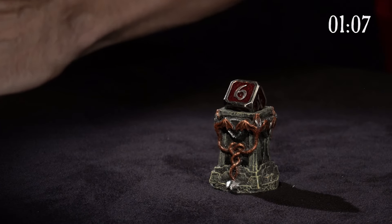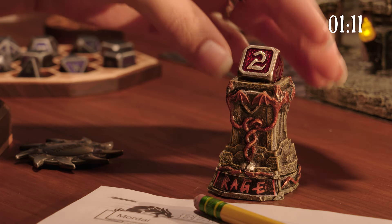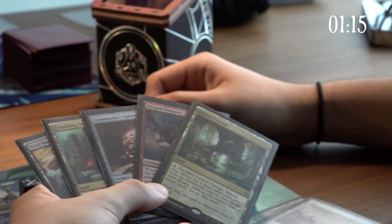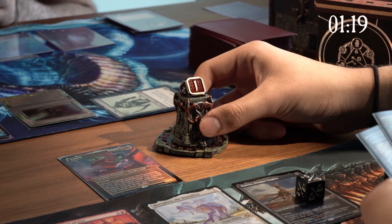We also have a special Reliquary, the Ability Tracker, designed for counting PC abilities such as Rage or Wild Shape, for tracking spell slots, or even tracking hit points. If you play Magic, use an Ability Tracker and Counter Dial to track your life count and commander tax.